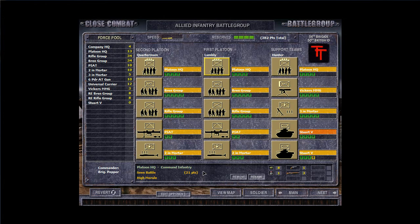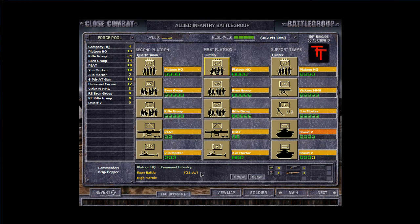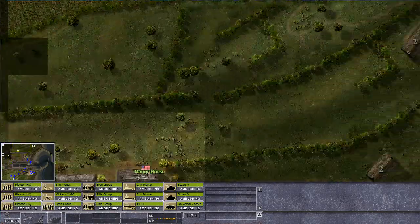Well, except for one wounded guy in the Stuart there, I don't think we're going to be seeing any exciting stuff happening that's particularly bad. I guess I'm going to move in one of my universal carriers, because I haven't used them yet. Universal carriers — nice little scouting vehicles. We need maneuverability anyway, considering everything that we need to do.